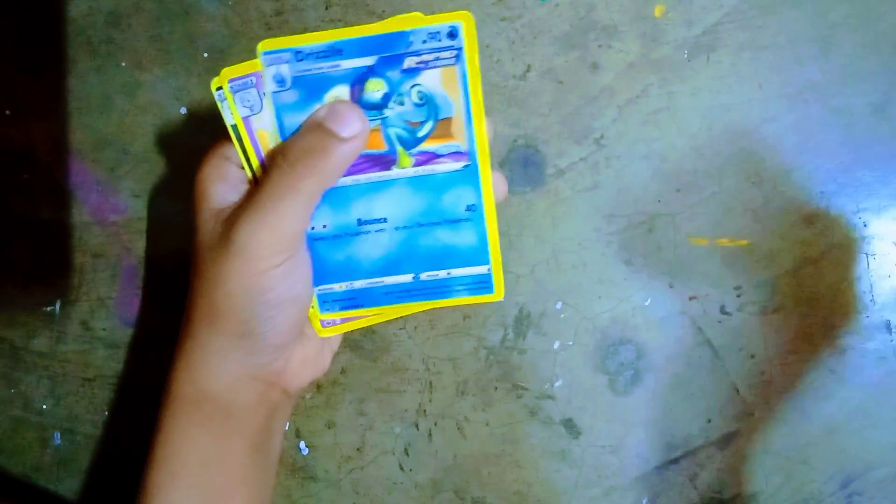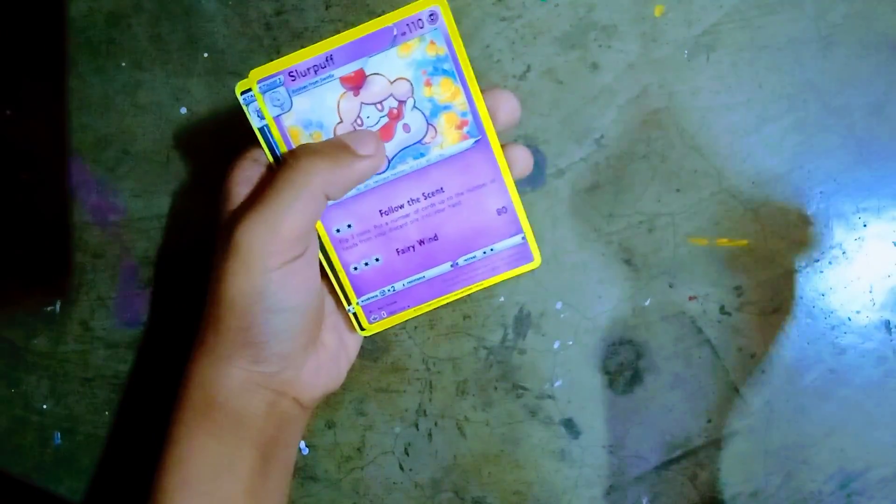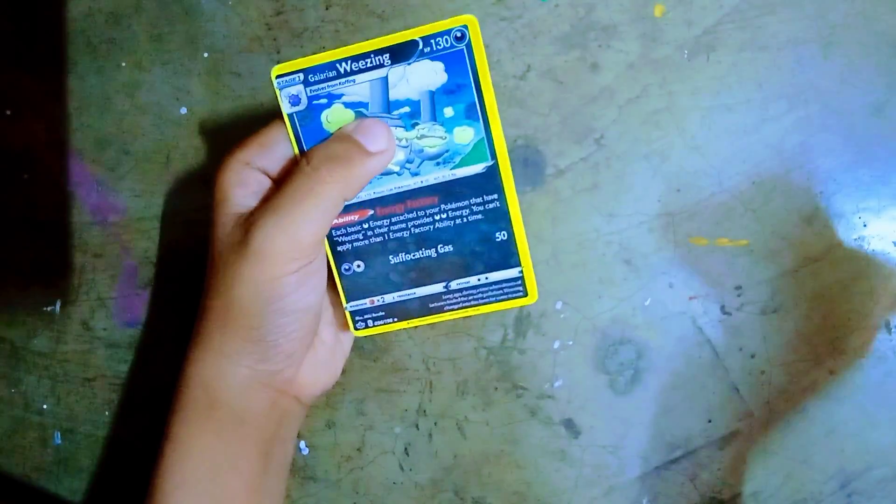Friends, I have stage 1 cards: Power Gone 2, I have Drazen, I have Slower Puff, I have Visen. Then friends, I have Trainer of the Flannery.